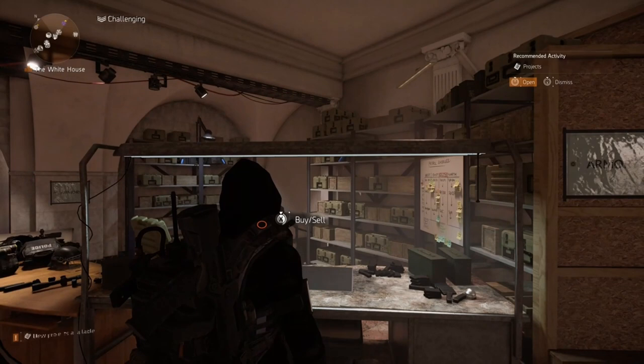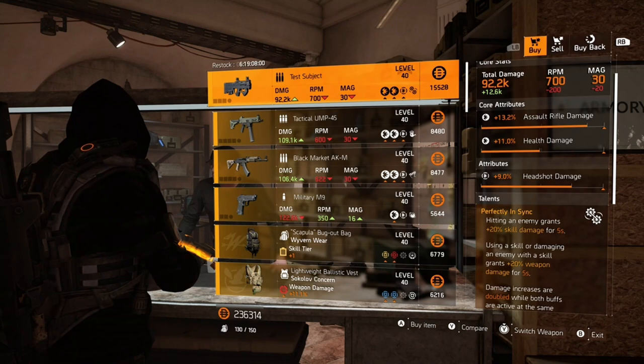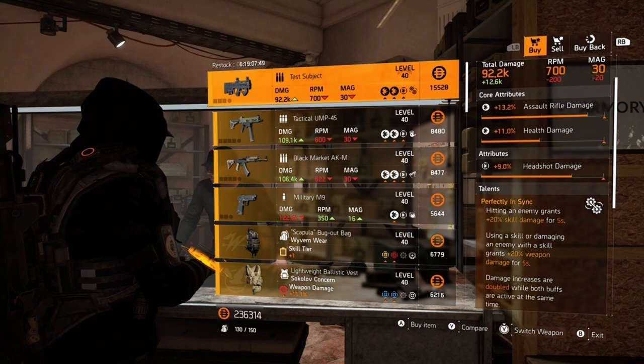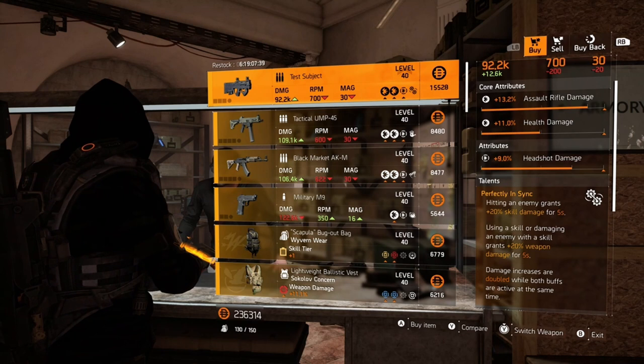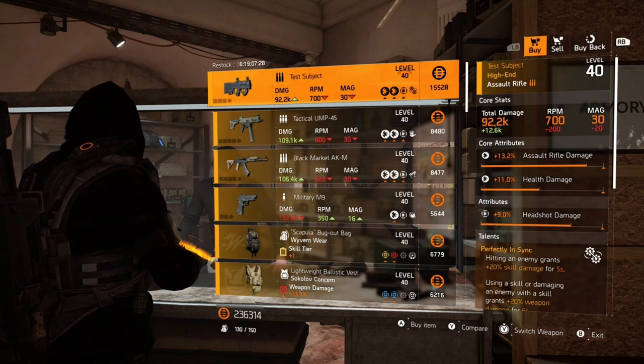At the White House vendor we have the Test Subject, which is a really nice gun: 13.2 assault rifle damage, 11% health damage, 9% headshot damage with Perfectly In Sync. Hitting an enemy grants +20% skill damage for 5 seconds; using a skill or damaging an enemy with a skill grants +20% weapon damage for 5 seconds. Damage increases are doubled while both buffs are active, so you can get 40% weapon damage and skill damage. I would definitely recommend getting this — roll damage to target out of cover, then optimize the rest for a perfect piece.